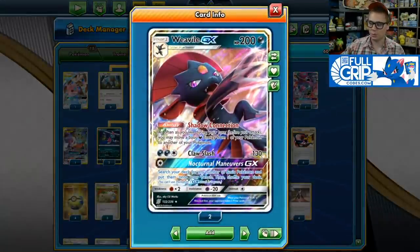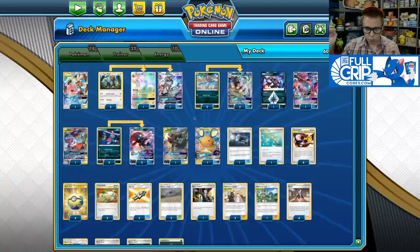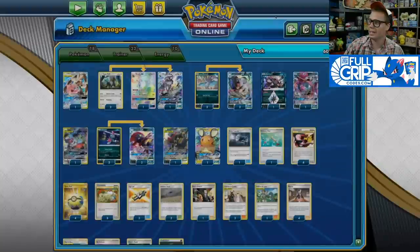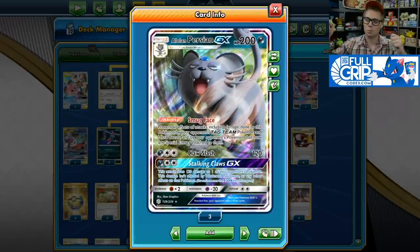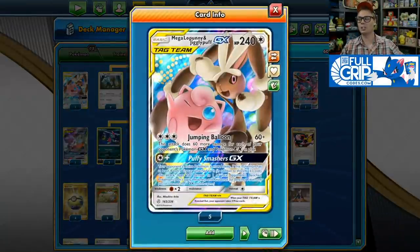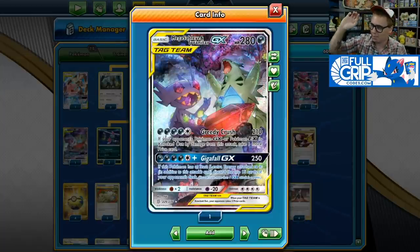We also run Weavile GX with the Shadow Connection ability, which lets you move your Darkness Energy anywhere you want on your board. That's extremely powerful in this archetype. You can swing all your energy onto a 270 HP Umbreon and Darkrai GX, which uses Black Lance for 150 plus 60 snipe to an opponent's GX or EX. Or move energy onto Alolan Persian GX with the Smug Face ability, which prevents damage and effects from Tag Team Pokemon, Ultra Beasts, and Pokemon with special energy. You can also swing energy onto Mega Sableye and Tyranitar with Greedy Crush to take bonus prizes against GX Pokemon.